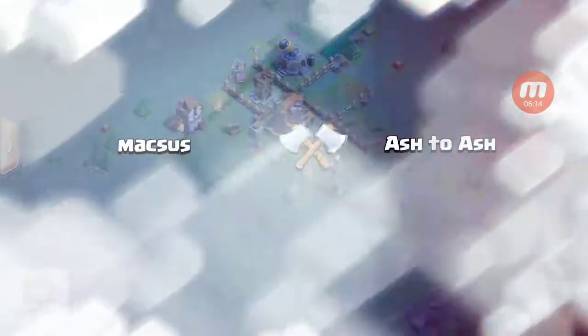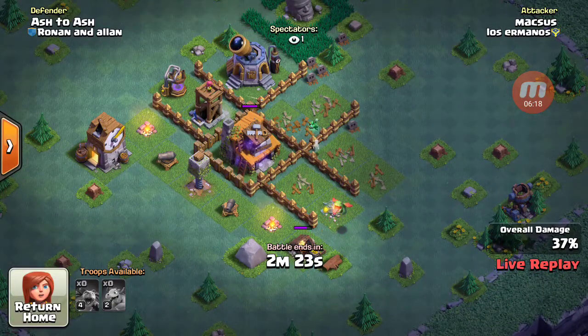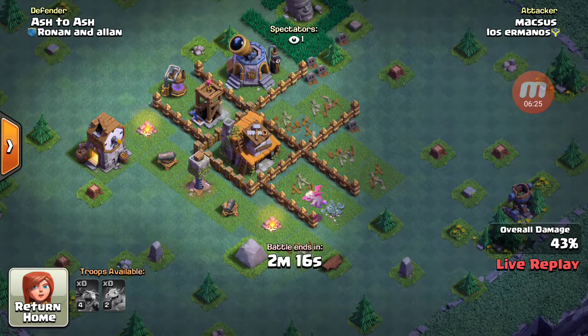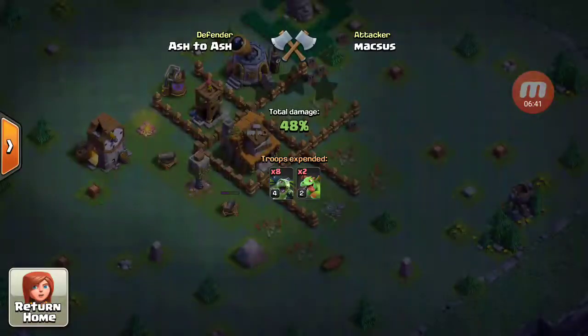You might see a raid on my base. Oh, I thought he had Baby Dragons, but it looks like he's going to be taken out. He's going to beat me — wait, no, you might actually not beat me because you didn't get the one star.